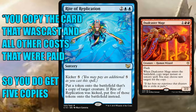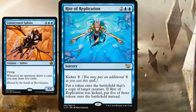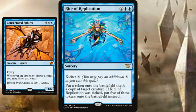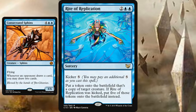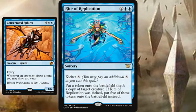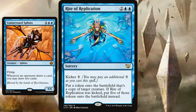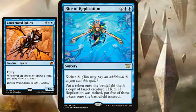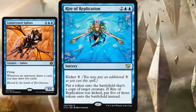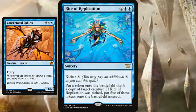I believe you can't pay the kicker cost with the copies, but it still lets you keep stacking Dualcaster Mages targeting the original spell. We also have Consecrated Sphinx — getting five of those is ridiculous. Whenever an opponent draws a card, you draw two per Sphinx. With five Sphinxes, on an opponent's draw you're drawing 12 cards. That's insane, and it makes you a massive target.